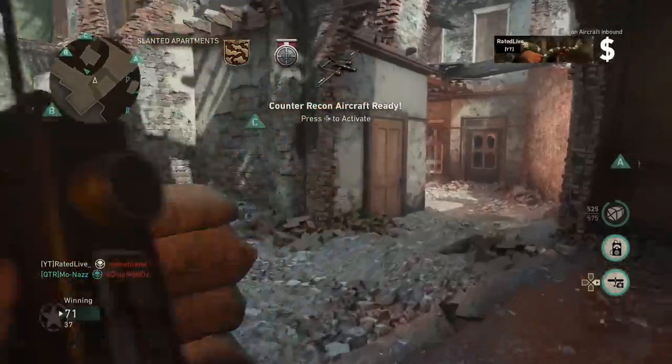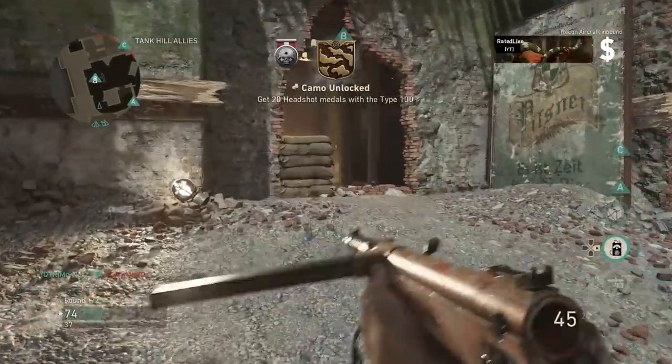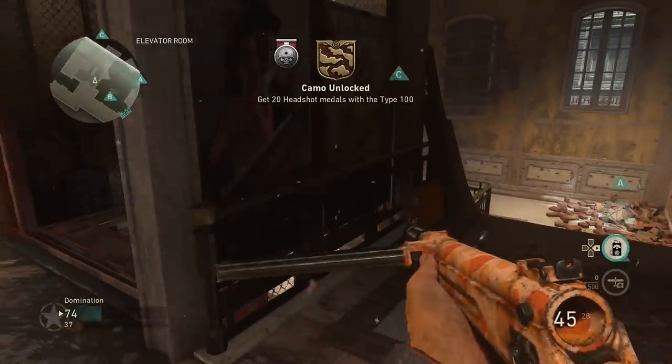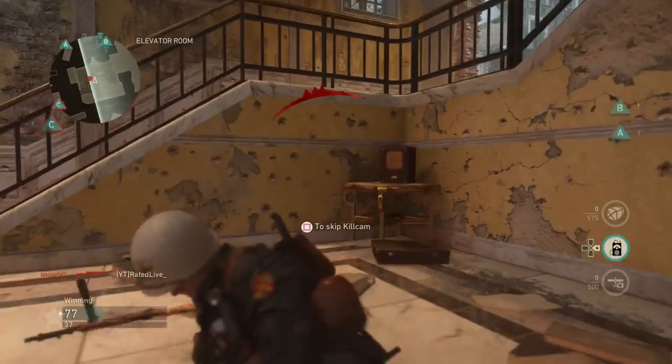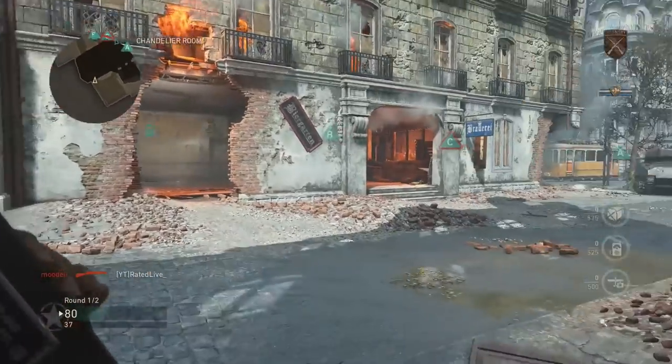Another way to get supply drops is through those contracts, and you want to try to get a weapon out of supply drops that gives you 10 extra XP per kill. I've been lucky enough to get some of these weapons from supply drops. If not, don't worry — just keep grinding supply drops and you'll eventually get them.